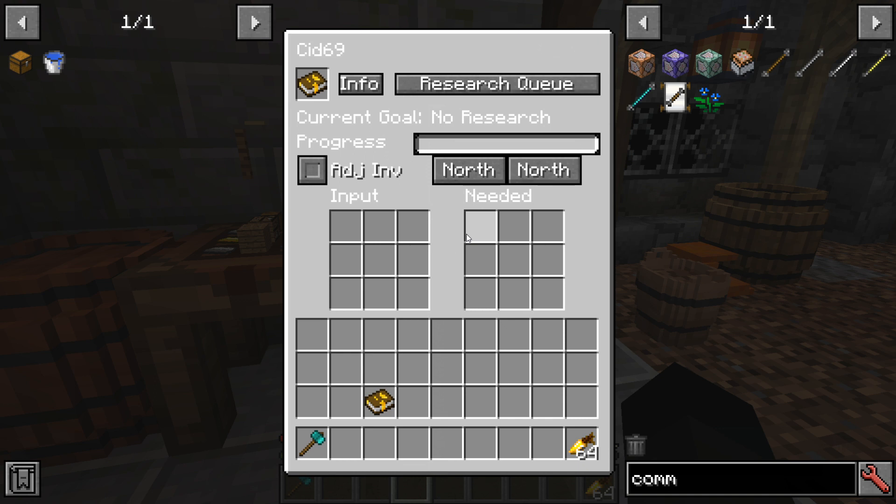Once the research station has all the required items, the research progress bar fills and you get the research item — it's pretty straightforward. I'll include in the description a link to a PDF I made five years ago which lists the research tree and all the items you need. It does miss two new research items: rocketry and ballistics. But other than that it's still current, so I'll put that in the description.